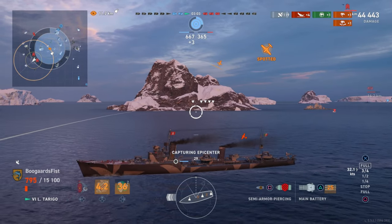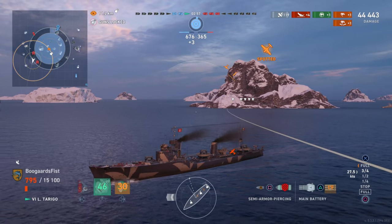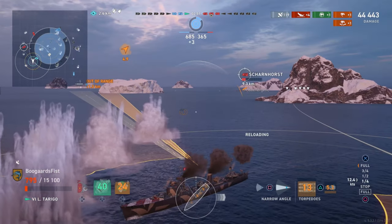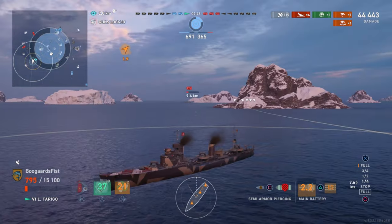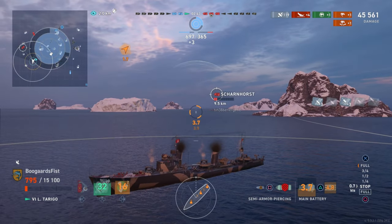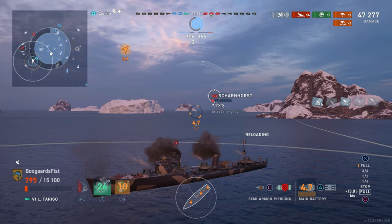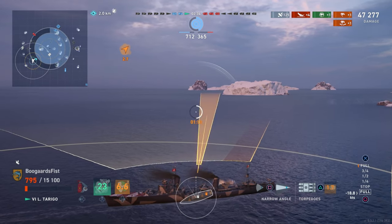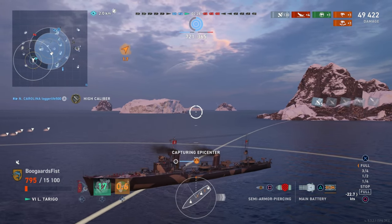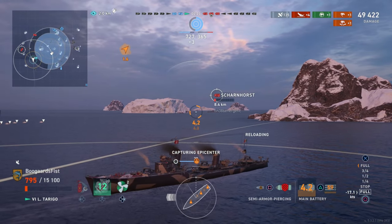The Fubuki gets spotted for no reason, doesn't even launch - basically commits suicide. I guess sitting still for 15 minutes gets boring. Nevertheless, he's probably going down - carrier nuking him down. He goes, and now we've lost another ship. We've got to start being a little bit more careful. Being more careful would probably mean capturing the base rather than getting off it. Probably too focused on getting the Scharnhorst killed. We're down to 800 health. They've got two and a half minutes and cannot catch up on score - even if they get all three bases, I don't think there's enough time.